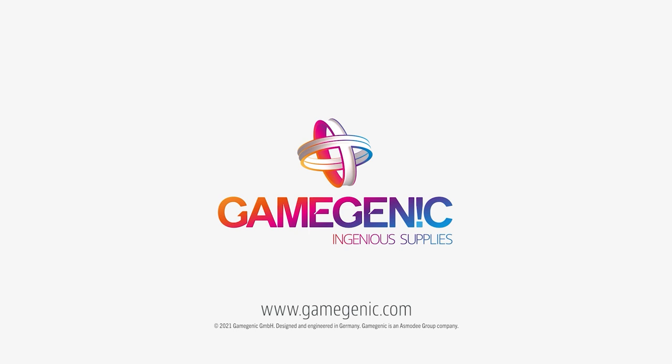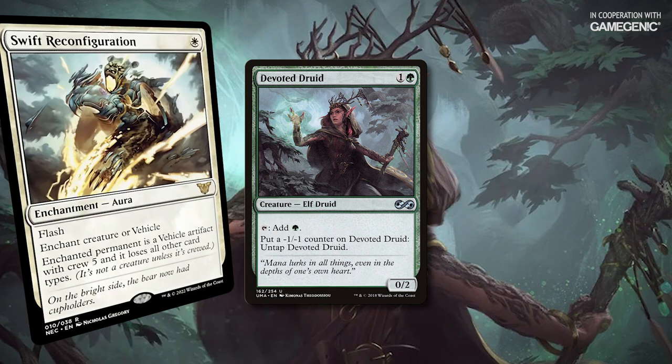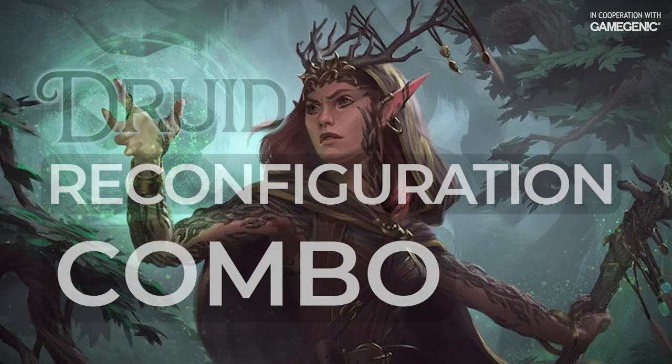Ingenious Supplies. Flash in Swift Reconfiguration onto my Devoted Druid. Make infinite mana. Good game? This might be what you hear when the game ends, but what's actually going on behind the scenes?